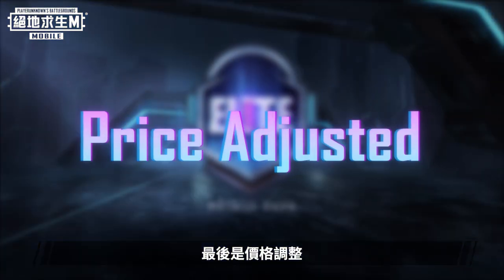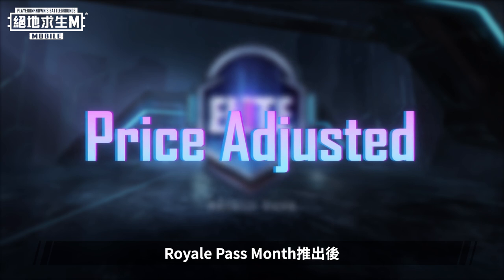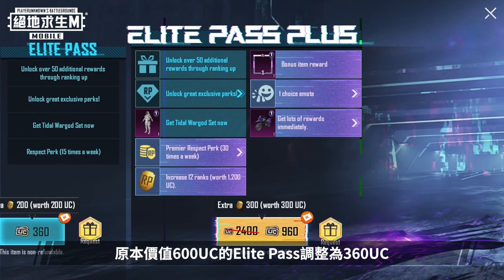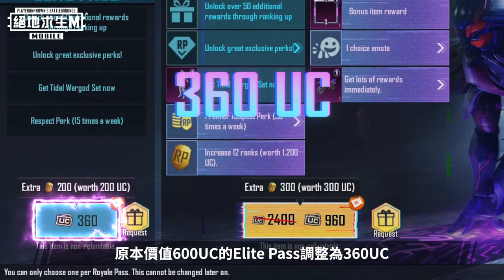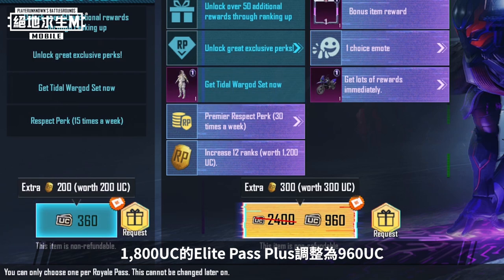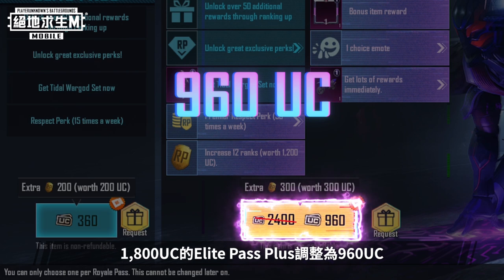Finally, the price has been adjusted. We adjusted the pricing of Royale Pass Month along with other changes. Elite Pass has been reduced from 600 UC to 360 UC, and Elite Pass Plus has been reduced from 1800 UC to 960 UC.